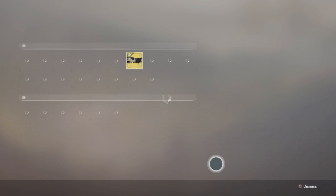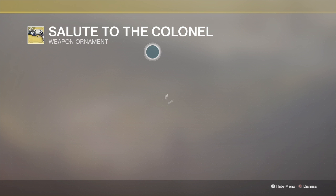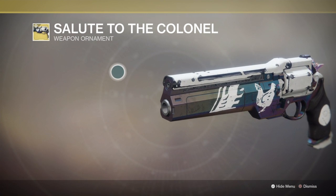This is the new ornament for the Two-Tailed Fox. This is a Cuddly Troll Pack. This is a new ornament called Tangled Paladin for the exotic sword we have in the game. And this is an ornament for the Ace of Spades called Salute to the Colonel.